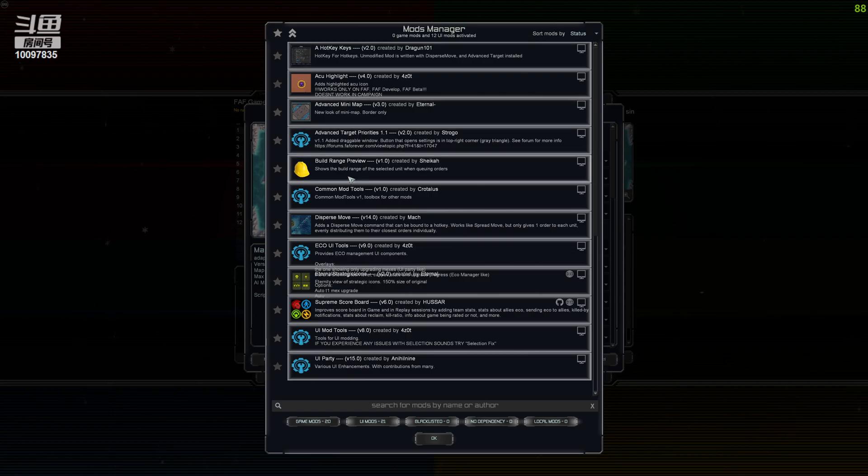Build Range Preview basically means if you select an engineer or your ACU and press move to a certain area, it will already show you the build range preview. That way you can reduce the seconds and it just adds up — very helpful in the beginning, and doesn't really bother you mid or late game.